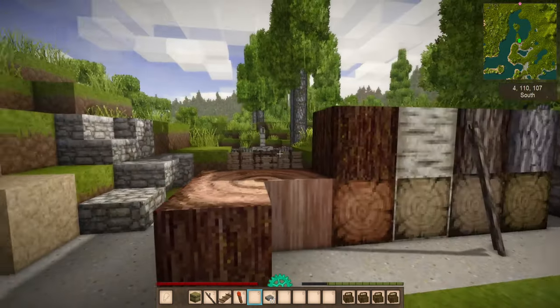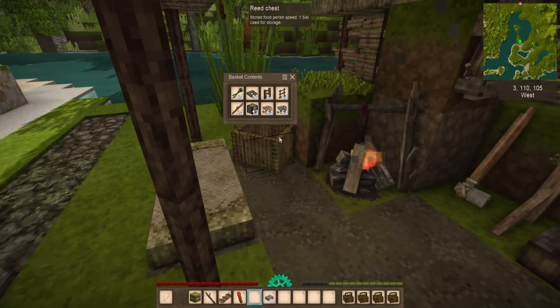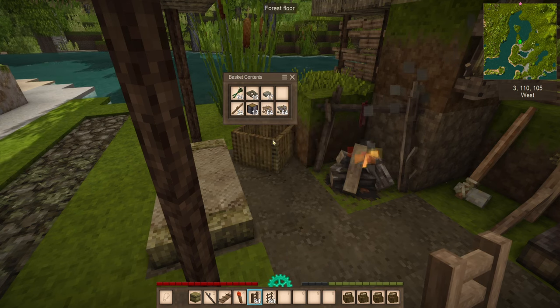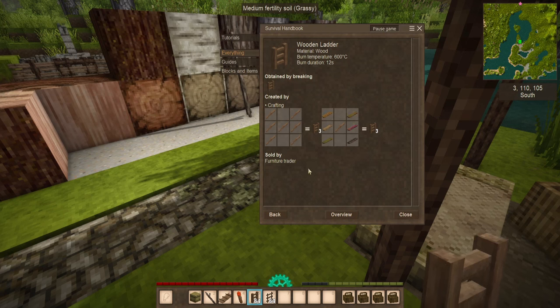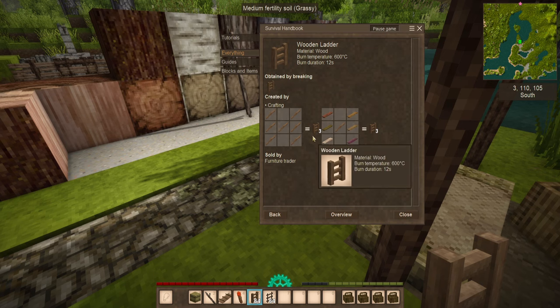Don't forget, when you're trying to build yourself up to the sky, you're probably going to want ladders. These are simple items that will be invaluable to you, whether early game or late game. The standard wooden ladder recipe just consists of sticks, which is easy enough to come by but time consuming to start gathering. Alternately, later on you're able to use boards to replicate those, and you get three at a time.